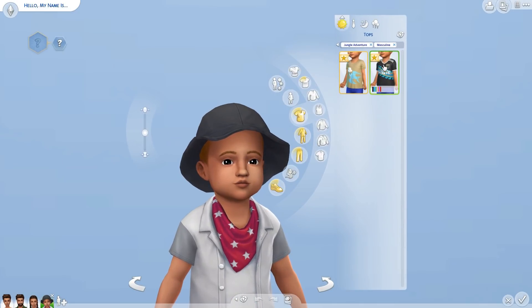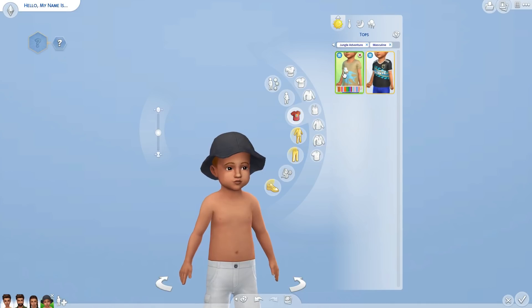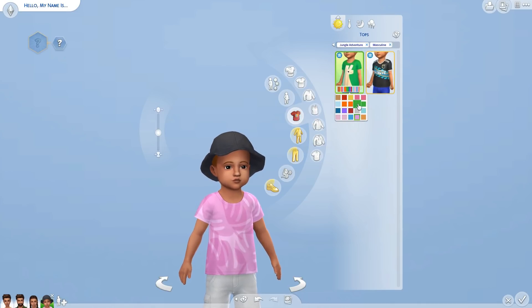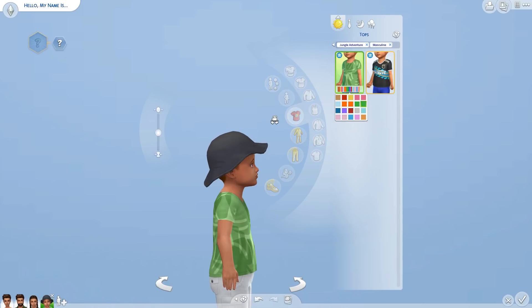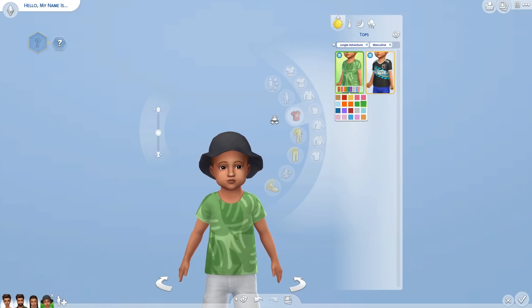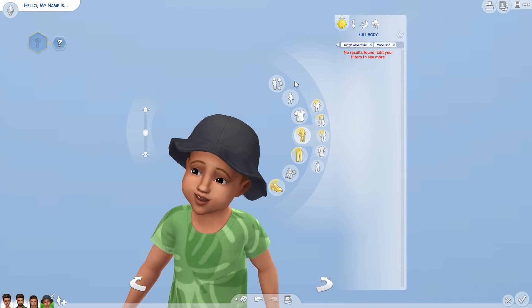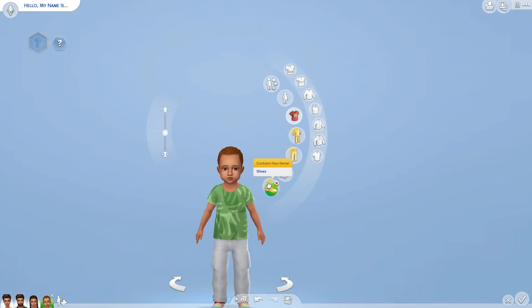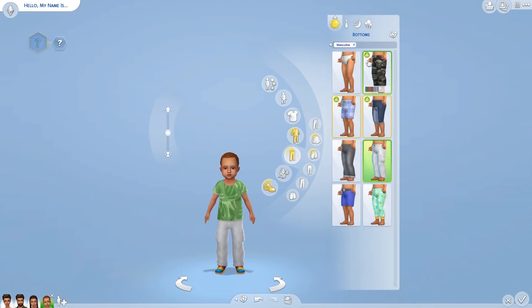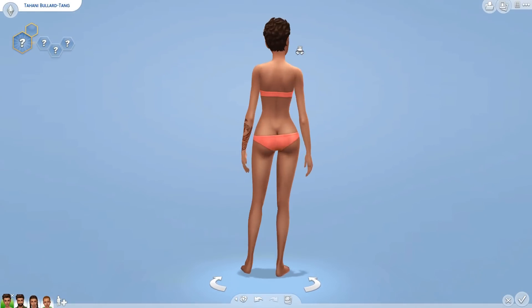Now toddlers — oh, we will get some content. We've got this top which is the same as the kids. Then there's just a normal t-shirt. I kind of feel like this doesn't really match the rest of the pack — it's really nice but it looks very base game-y and doesn't look like Jungle Adventure stuff. I think it would have been nice to get a little explorer outfit for the toddlers — that would have been so adorable. But we'll survive. No new hats, hairs, pants, or shoes for toddlers.